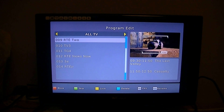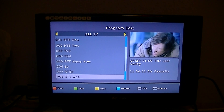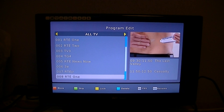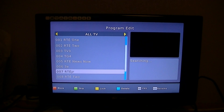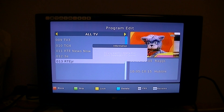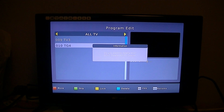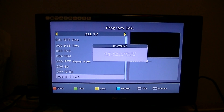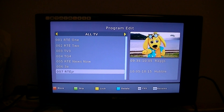So I want to get rid of channels 8 to 14. All I have to do is simply highlight the one I want, and you can see at the bottom there, blue is for delete. Confirm I want to delete that — and actually if you work backwards it's quicker. So delete, delete, delete, delete, delete, delete — and then I have all my ones that are on the 738MHz.